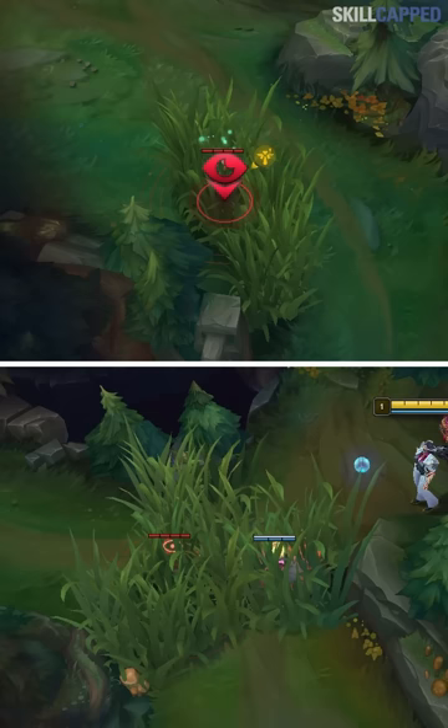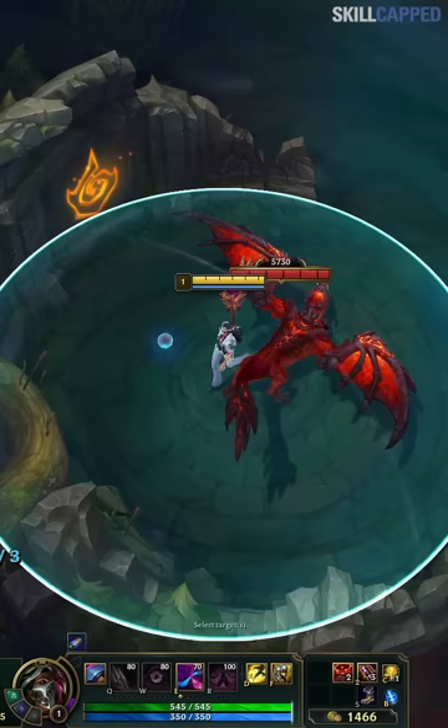These two brushes very commonly have control wards in them. To avoid them, just put your ward behind the dragon pit instead. This sees a lot of jungle routes, and even when junglers hop over the wall.